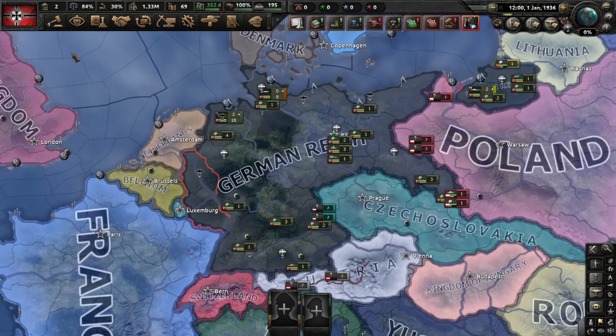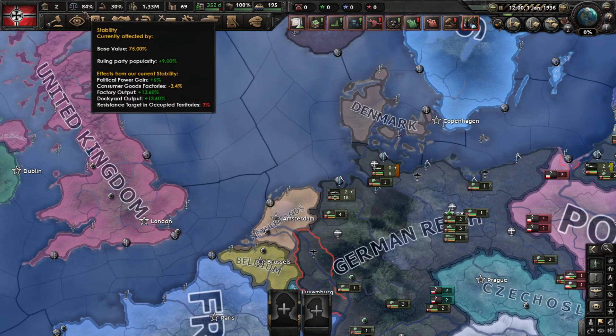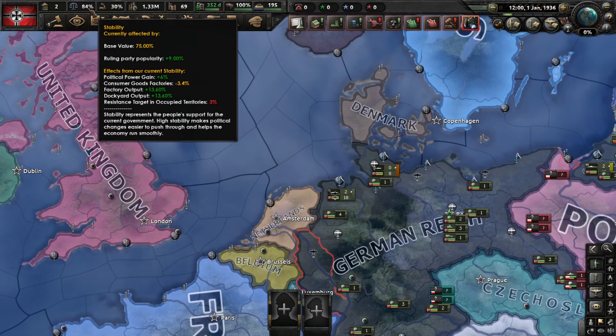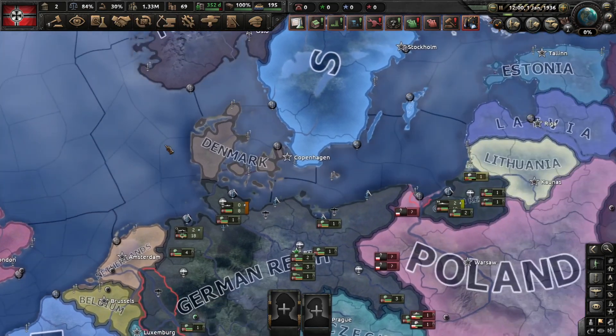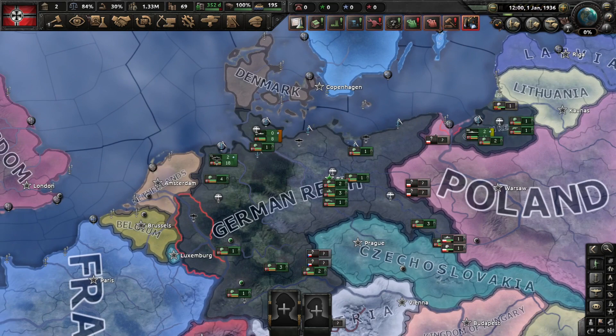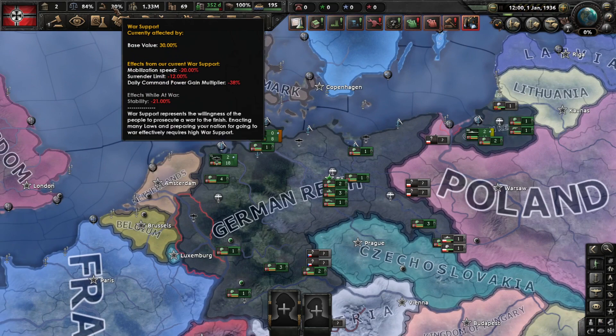Here you have the political power interface. Stability is important — keep this at an all-time high, because if you don't you will get strikes, and we don't like that. War support you should also keep high, because otherwise you will surrender really quickly while losing a war.